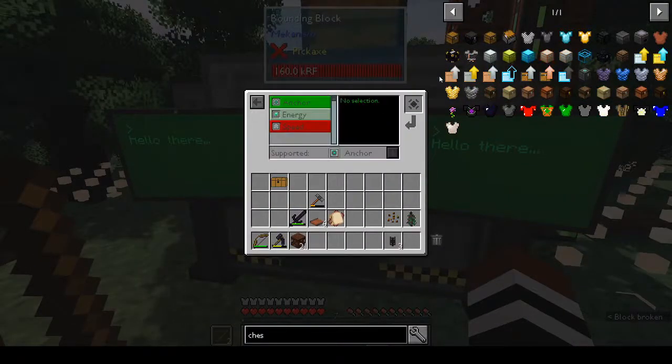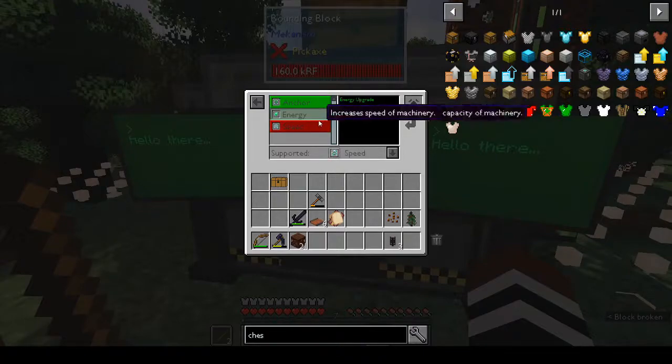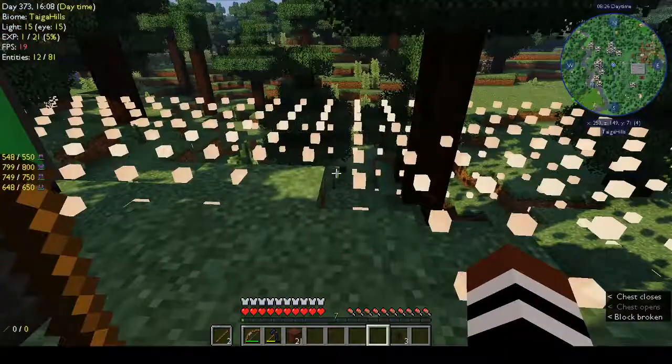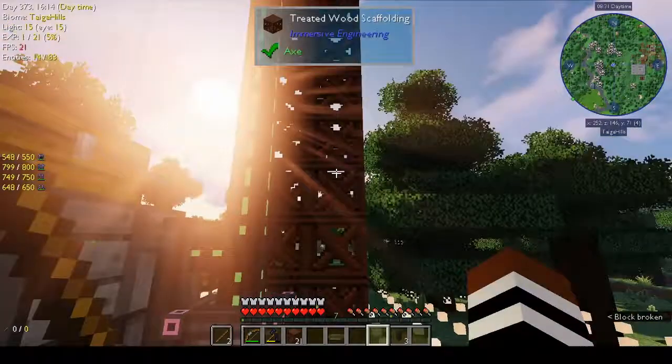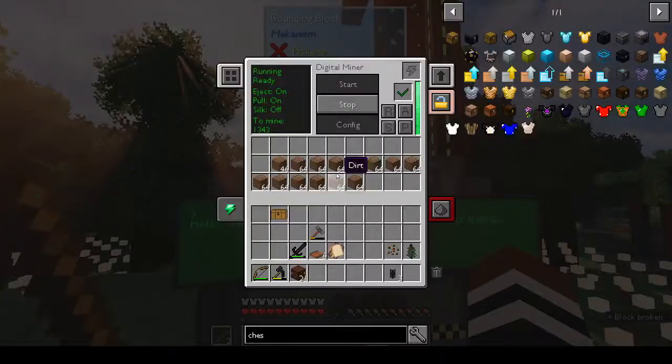I put in upgrades — the energy upgrade we got, I put those in because we had eight. We had six speed upgrades so I added four more, giving eight total — effect is 10 times. The energy upgrade effect is also 10 times, making it 10 times more efficient. The anchor upgrade — you only need one — makes it always chunk loaded so I can go off and leave it and come back. That's our digital miner; I could turn off the visuals since we don't need them now.